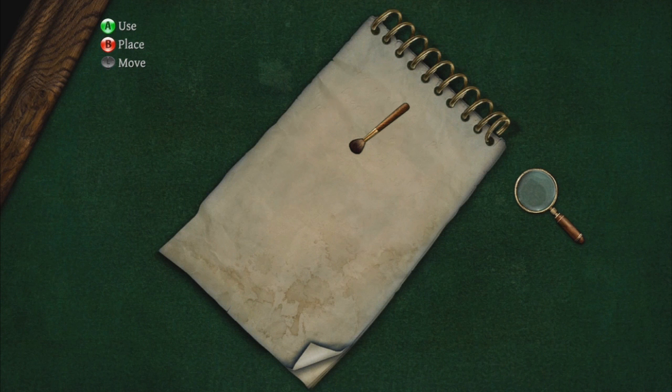I have to use the walkthrough right now because I don't want to waste too much time on these puzzles, and it's no fun having no clue what to do. Let's see: check the notebook at top left, and more work is needed to show the marks on the notebook — take the brush from the pencil box.